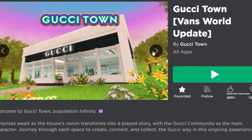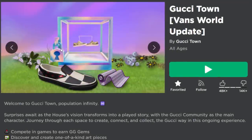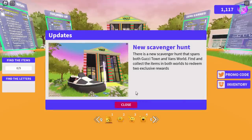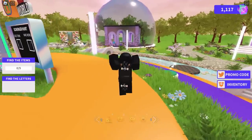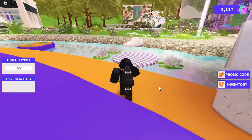We will be playing Vans World, but we're going to start off in Gucci Town. As you can see the Vans World update — they had a picture of what it looks like. You have to get keys and then unlock the free accessories. Let's go join a server. So here we are in the game. It's going to tell you about the new scavenger hunt, and you want to follow my character. We're going to start off by collecting the first piece.